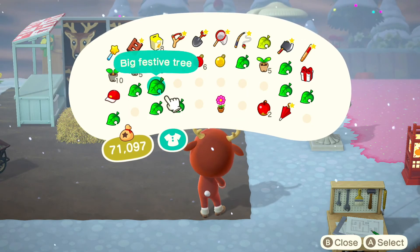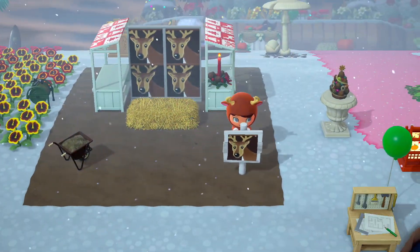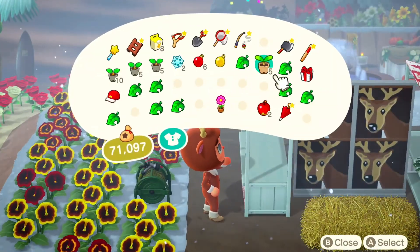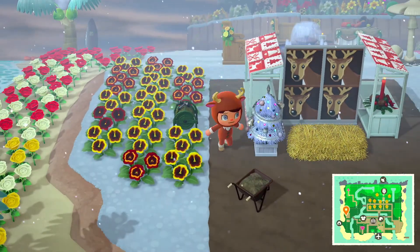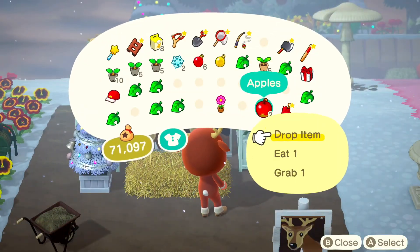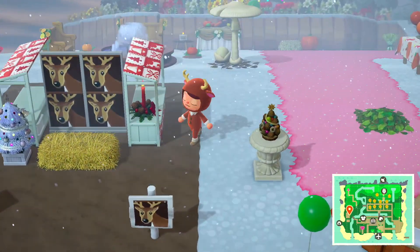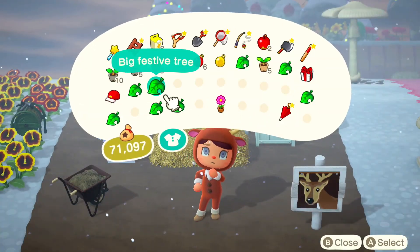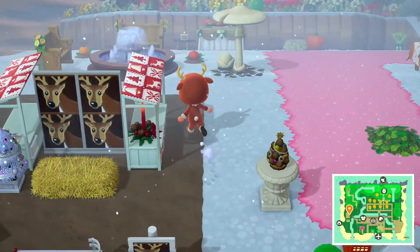I put a customized wooden sign — you guys don't have to do this, I just wanted to add it. Then I added a festive tree on the left side to make it very Christmasy. I tried to put an apple on the hay bed but it did not work out, as you can clearly see. Then I added this customized white sleigh because I thought it looked really good, and I'll probably add more pink themed items later.